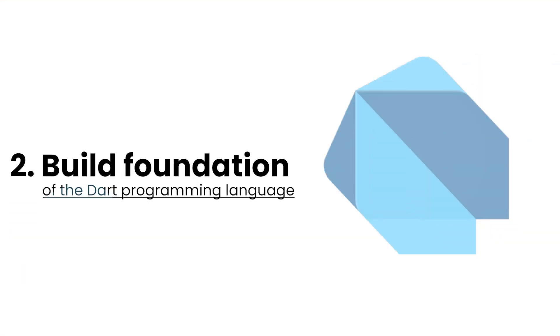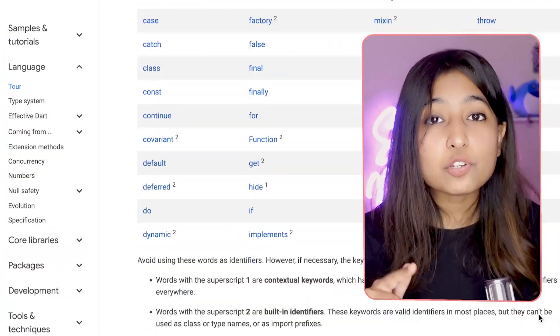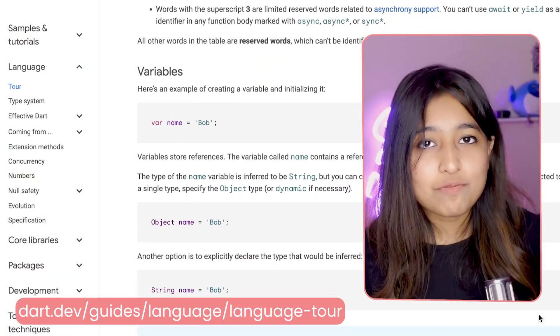Point number two: you need to be very well versed with the Dart programming language. It is not possible to understand Shakespearean language without understanding proper English grammar — the same reason why you will struggle with Flutter if you are not strong in Dart. Even if you come from another OOP language, you still have to understand the structural and syntactical differences in Dart. You can get all of that syntactical knowledge on the language tour at dart.dev.